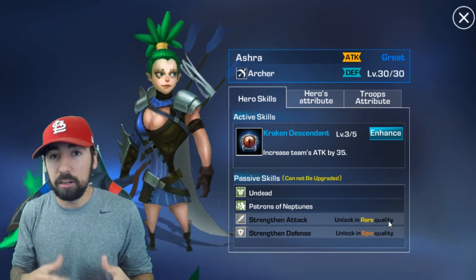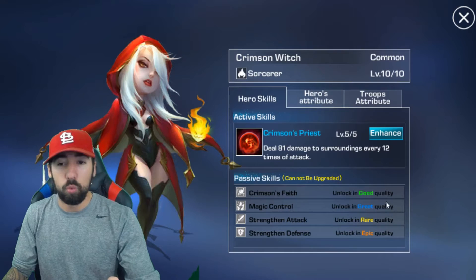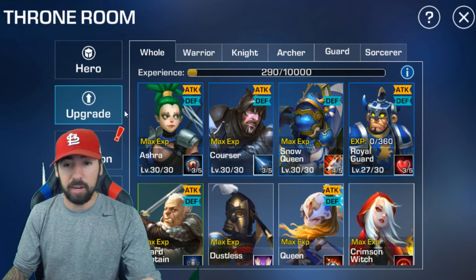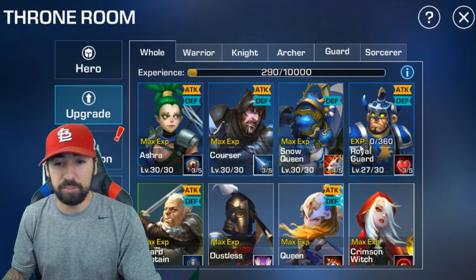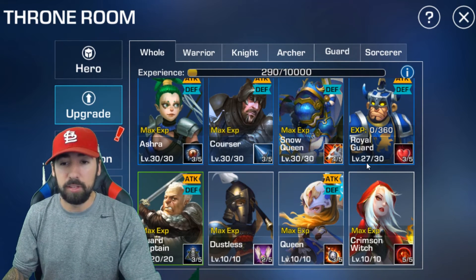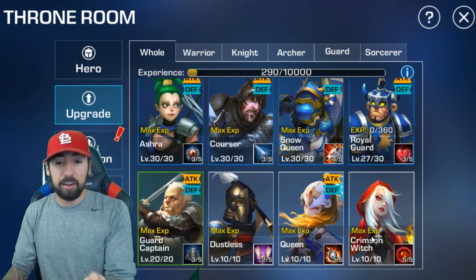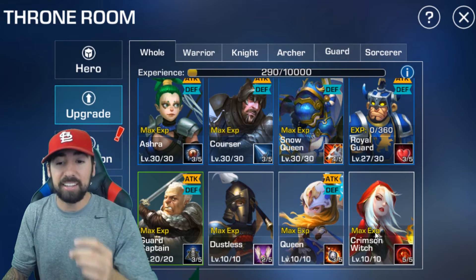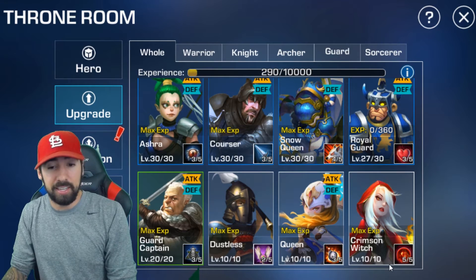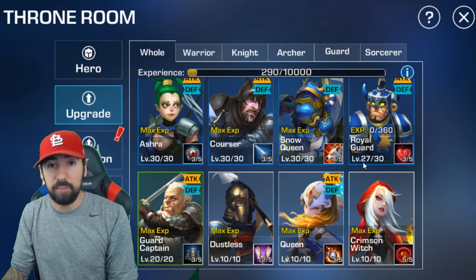Then it goes to rare quality and then epic quality. Now let me show y'all how to upgrade heroes. Let's go to Crimson Witch — she is really awesome. When you go to upgrade you see these XP points. Crimson Witch's XP is already maxed out. To know if she's maxed out you look down here: level 10 of 10. Royal Guard is 27 of 30, so he's not maxed out yet.